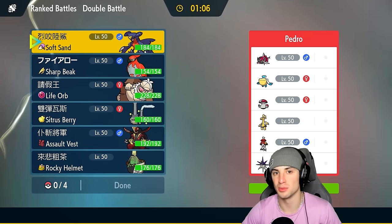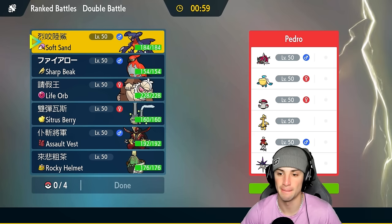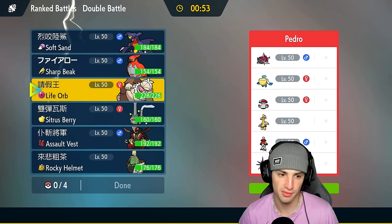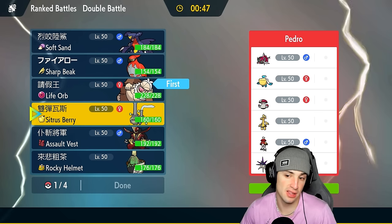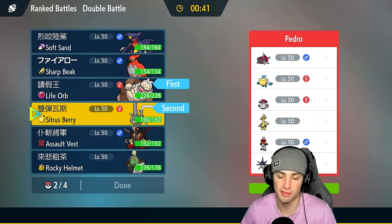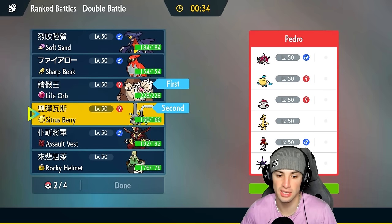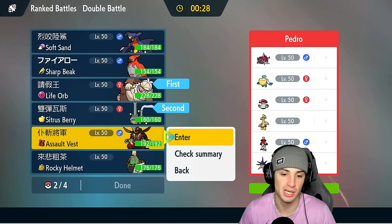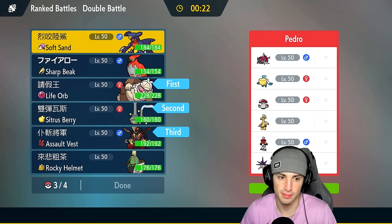First match — we're going up against a double Swift Swim squad. They've got Swift Swim Barraskewda and Swift Swim Overkill paired with Palafin's Drizzle ability — actually Pelipper's Drizzle ability. They also have Amoonguss, Goldenglow, and Decidueye. A solid lead for us could just be Slaking and Wheezing — they can't set the rain that way, they'll have no abilities. If they want to lead a physical attacker like Overqwil or Decidueye we can just burn it. For the back I kind of want King's Gambit since it's good against Barraskewda.